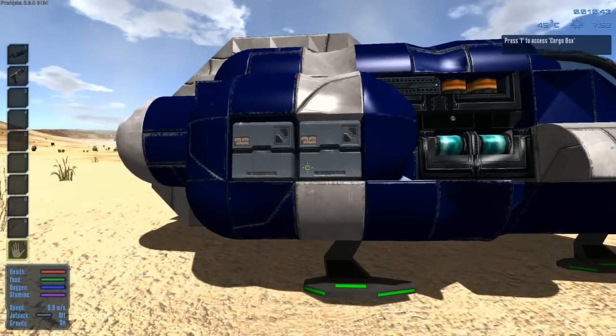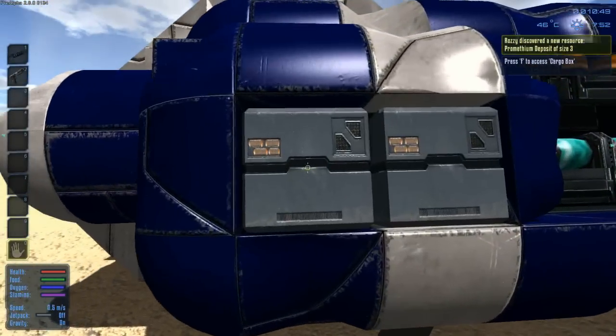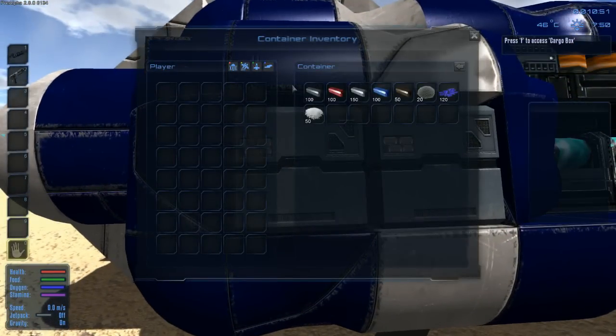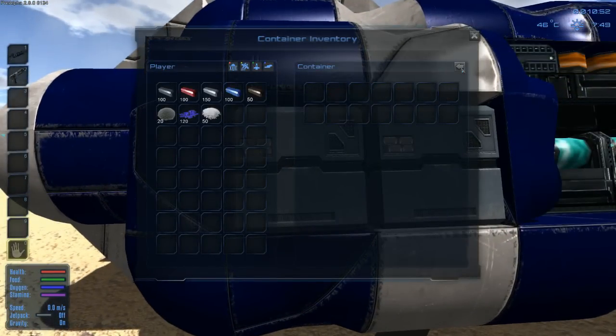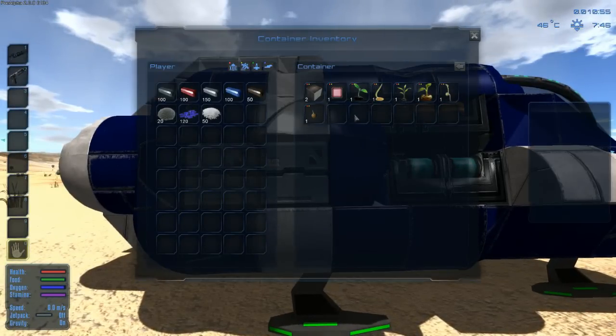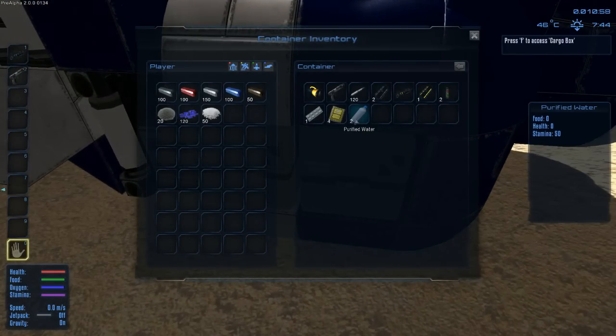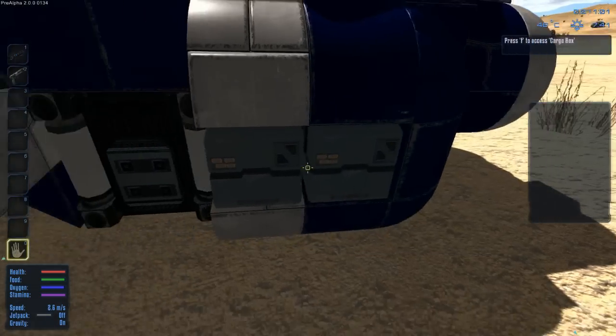The first thing you're gonna wanna do is loot all of these cargo boxes. All of these are gonna contain, as you see in the first one, a bunch of crafting materials, and here is a bunch of farming materials. And these two have some water, food, a pistol, ammo, all that good stuff.